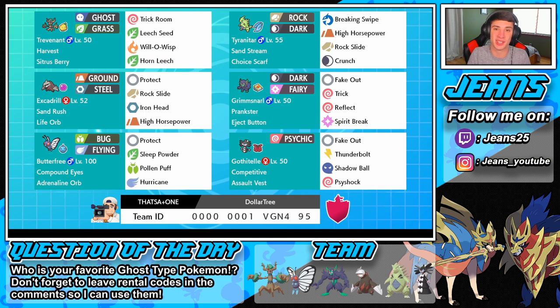The team consists around Trevenant with Trick Room, Leech Seed, Will-O-Wisp, and Horn Leech. This thing learns such good moves — Leech Seed, Will-O-Wisp for physical attackers, big damage Horn Leech which is like a better Giga Drain, and Trick Room to counter opposing trick rooms or use it when we have the speed disadvantage. We also have T-Tar with Sand Stream running a Choice Scarf with Breaking Swipe, High Horsepower, Rock Slide, and Crunch.